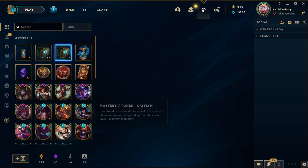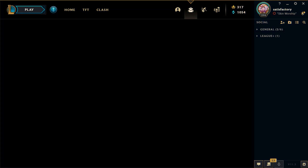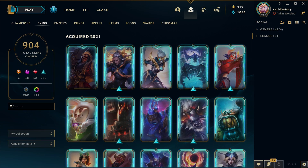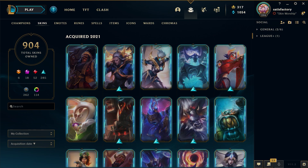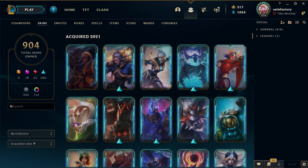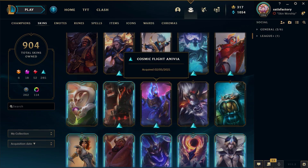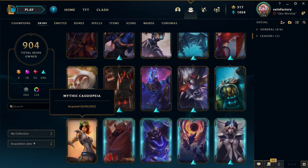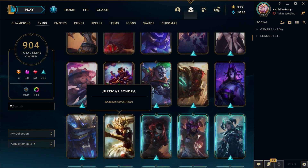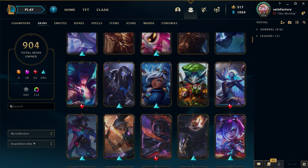Alright, that ends the video, that ends the unbox. I had 861 skins when I started, I now have 904 skins — so I got 43 skins today! Look at that, look at those Lunar Beast skins!